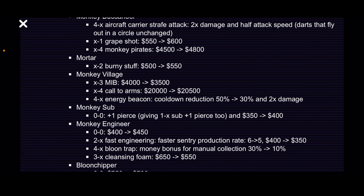Monkey Engineer: starting price is $50 more. The Tier 2 Faster Engineering upgrade — which no one normally gets — now has a faster sentry production rate and has been reduced in cost, so people might start getting it. The balloon trap money bonus has been reduced from 30% to 10%, which is really bad. Cleansing foam is reduced in price, but people only get it to upgrade to balloon trap, so it just reduces balloon trap cost by about $100 overall.